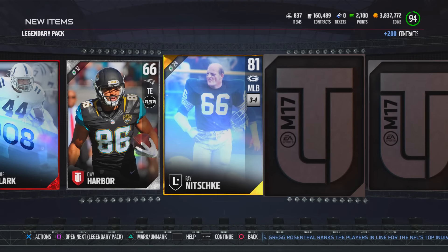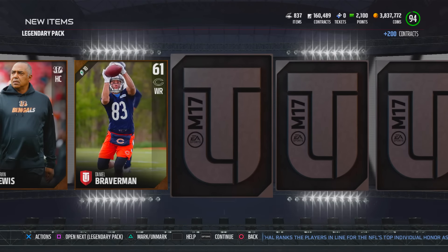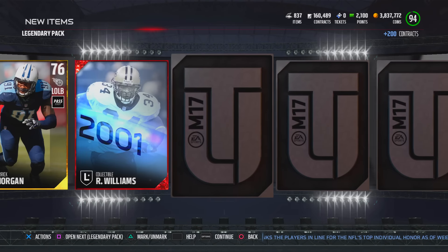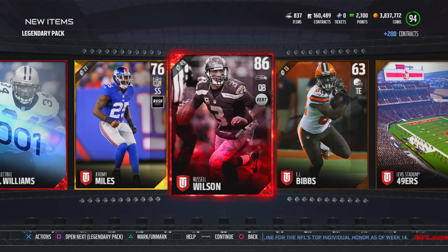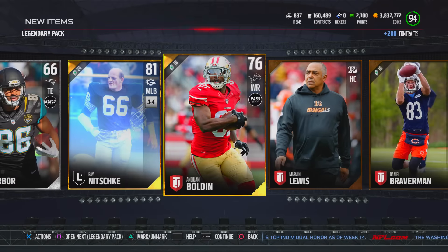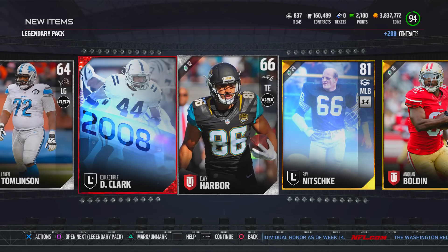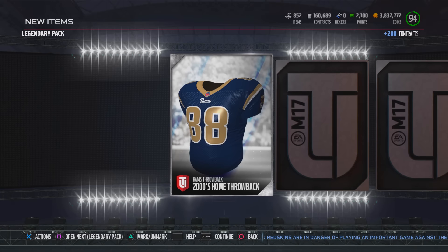We already see two red flashes in the beginning of this pack. One was a collectible, the other one was Darius Slay. Can we get any more elites? Yes we do — it's another collectible and another player featuring Russell Wilson. This legendary pack was definitely worth it. Whenever you get two elite players and a bald-headed guy, you are winning in life.